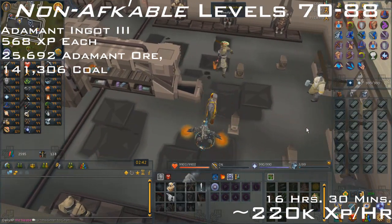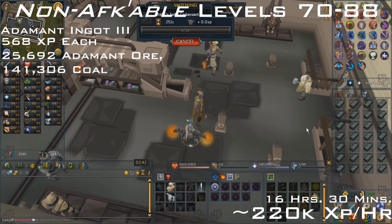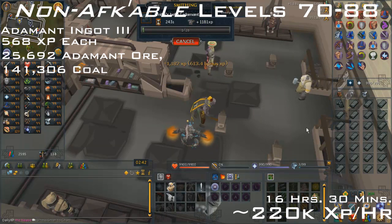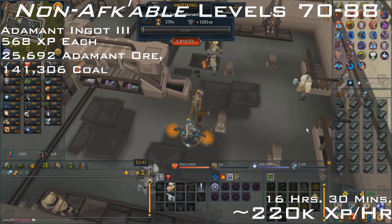For the non-AFK-able method, from 70 to 88 you want to make adamant ingots III. These give 568 XP per bar and is about 220k XP per hour. You'll need 25,692 adamant ore and 141,306 coal. This will be creating 6,423 ingots and should take you around 16 and a half hours to complete.